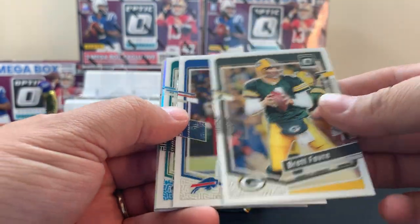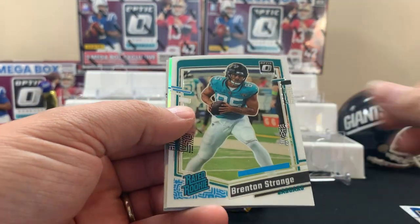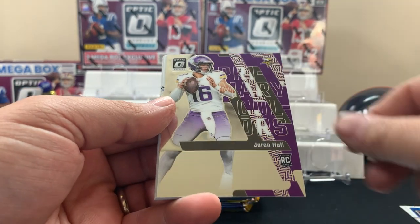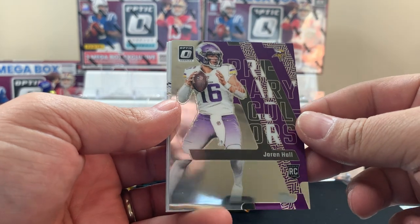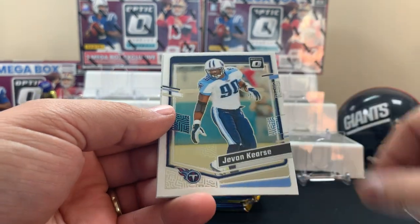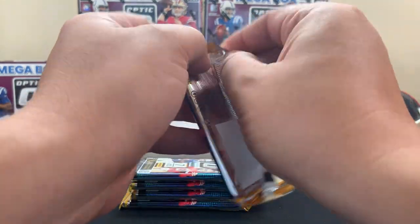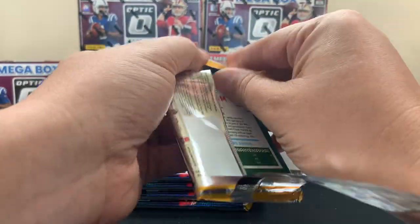Brett Favre, Allen — here's our first Raider rookie, here's our first holo. Primary colors — Jaron Hall.